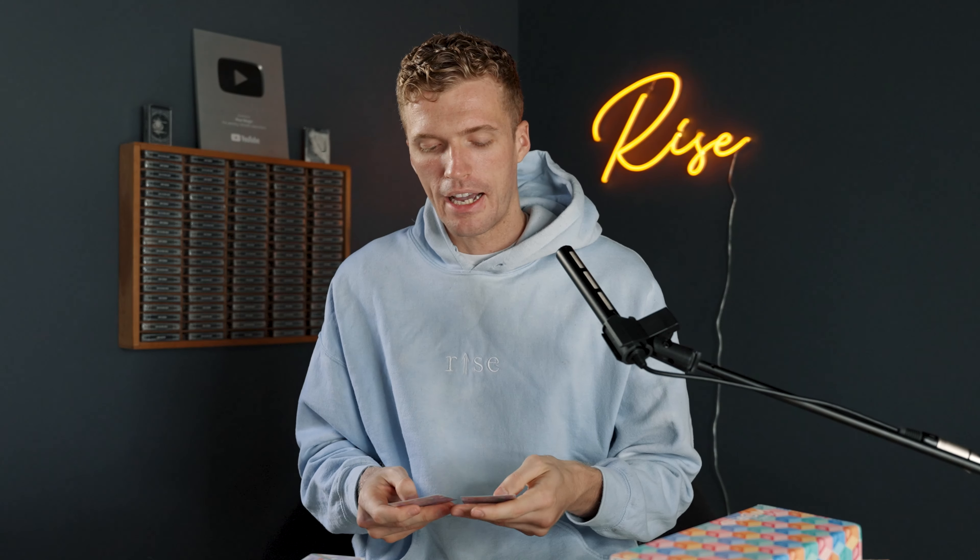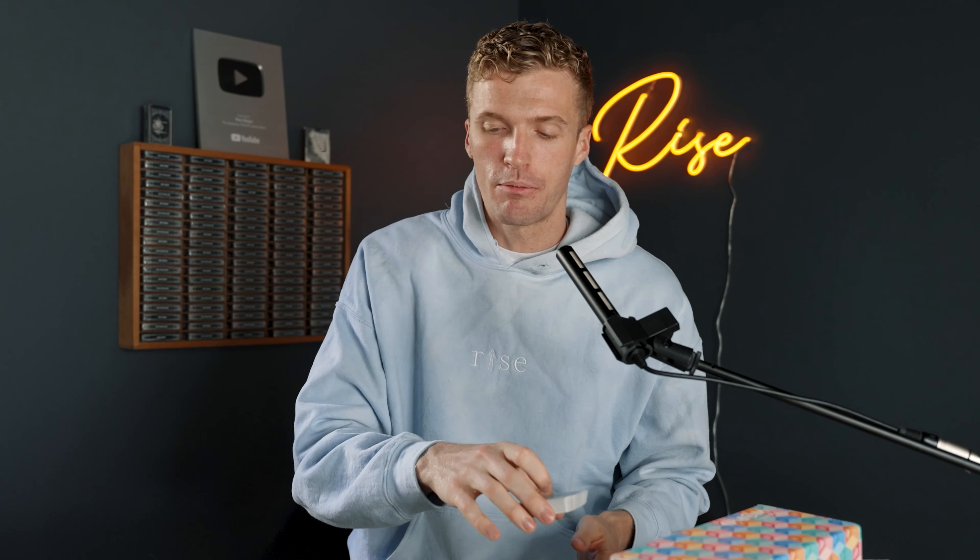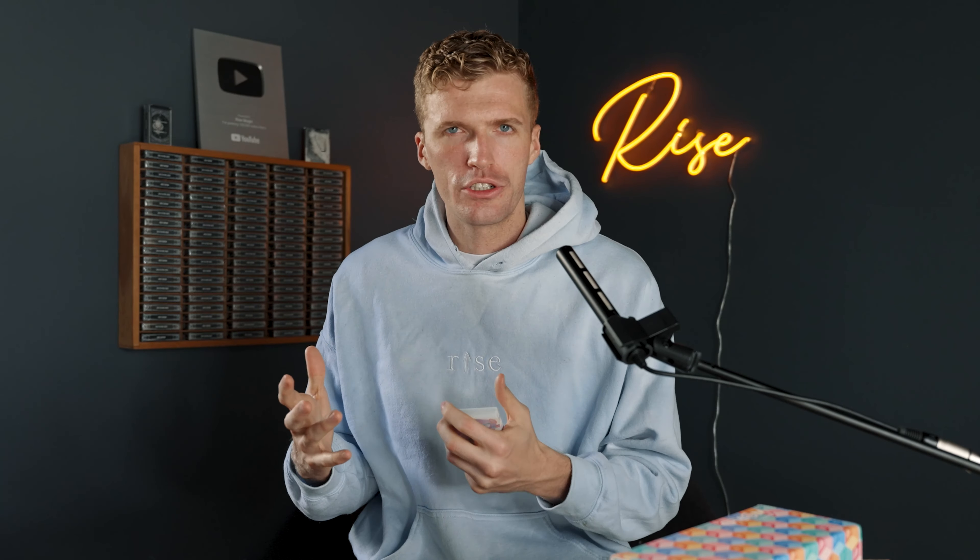These cards are extremely soft out of the box — they feel great, smell great, and fan well. On the faces, something I really like is the redesign of classic playing card elements. On the jokers, similar to a classic Bicycle or Tally-Ho deck, there's a black-and-white joker and a colored joker. A cool detail is the shimmer and embossing on the joker logo. The black-and-white joker is actually the blueprint, showing how they constructed the design.